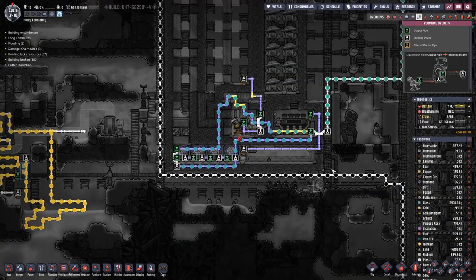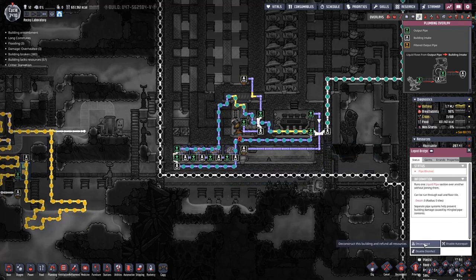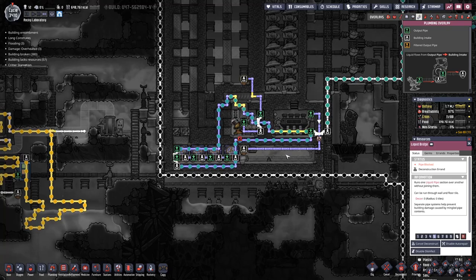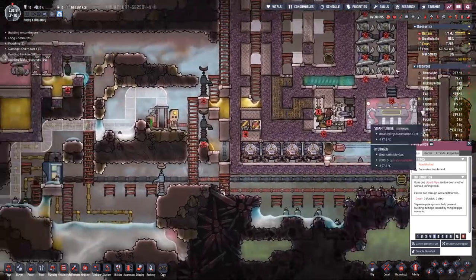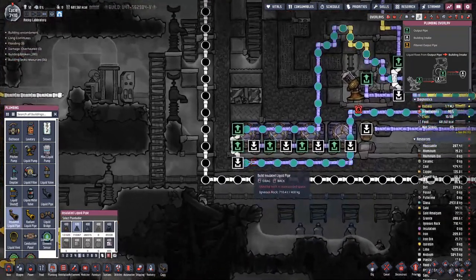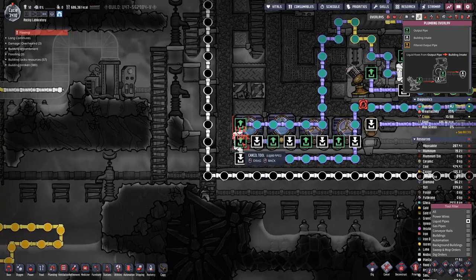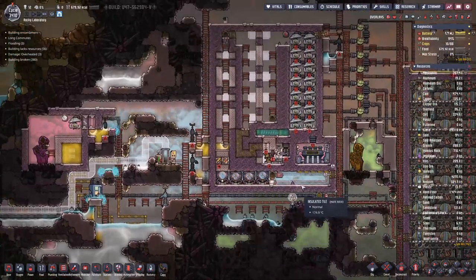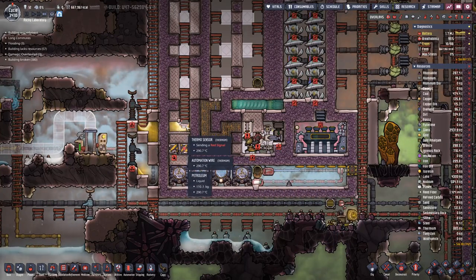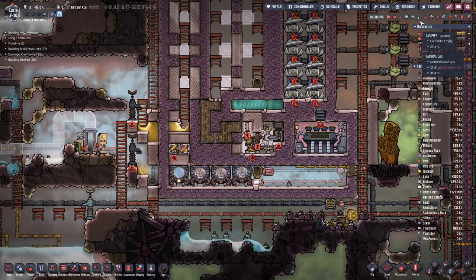I think we are good to go. We completed this loop here again and backfilled the super coolant so we can get rid of that bridge. We also added a bit more water in here. The only thing I am not 100% certain about is that this steam is now cooled down, which means up here petroleum is much cooler than it should be. The aqua tuners are running.